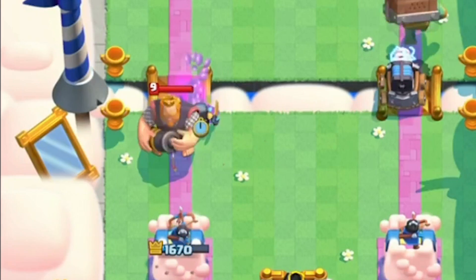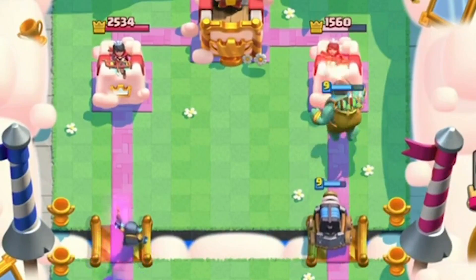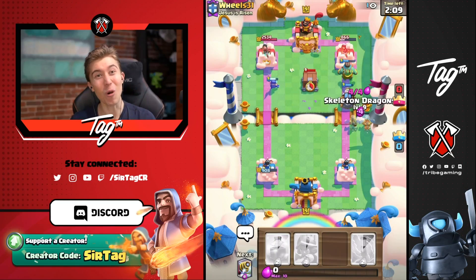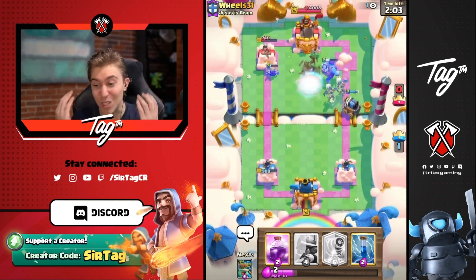I'm going to go for Mini Pekka so I don't take too much damage here. Usually I just ignore completely, but I can save my tower and get a counter push in both lanes for 3-crowns. So if your opponent tries to go off-lane from your Sparky, even if they've got Royal Delivery or Goblin Cage, you can see how miserable it is for them.